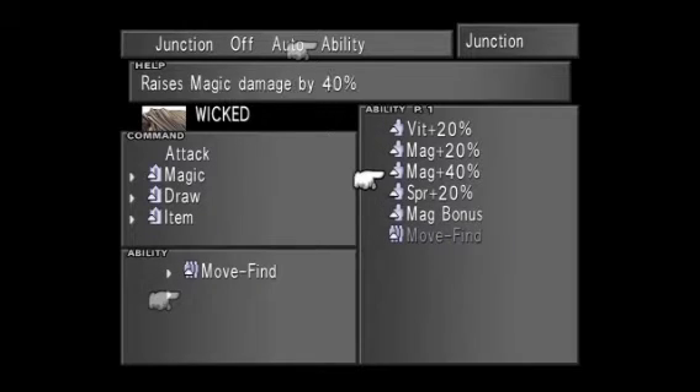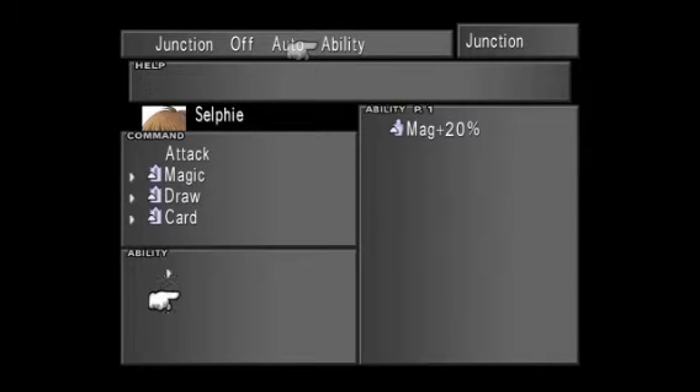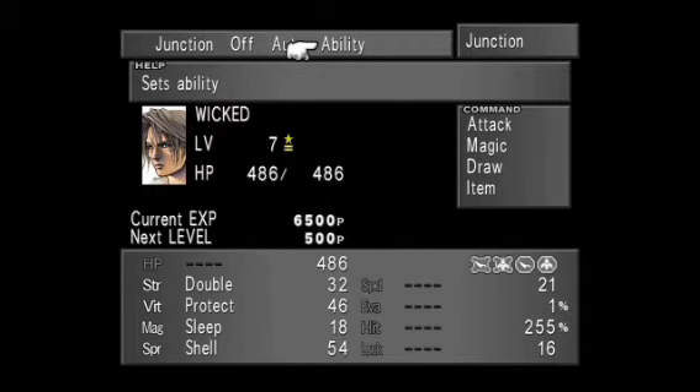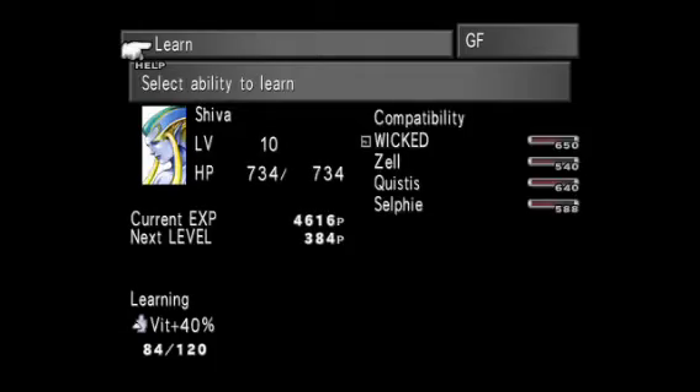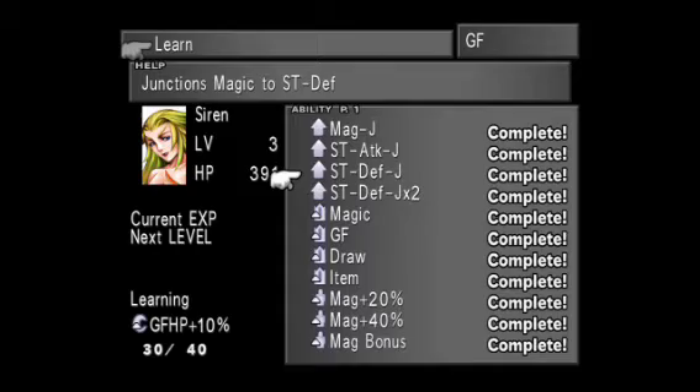On Siren we're going to put on Move Find and probably Spirit — because Spirit allows you to take more magical damage reduction — for Squall as your main character. We're going to add Magic Plus 20 on Selfie. I'm just going over everything, making sure I have all my junctions set up and everything on Learn — not forgetting anything.